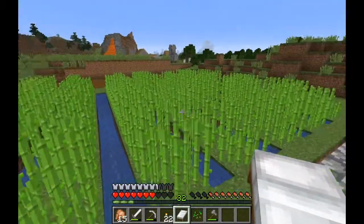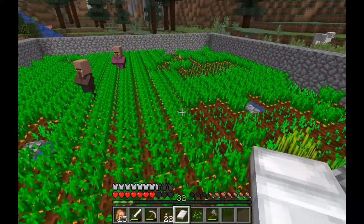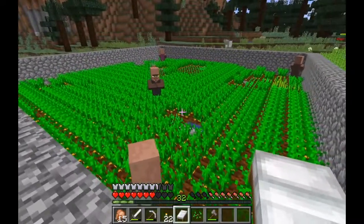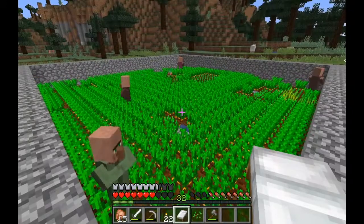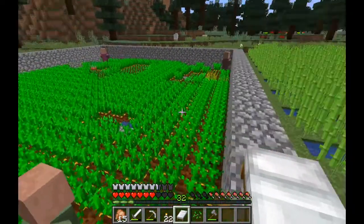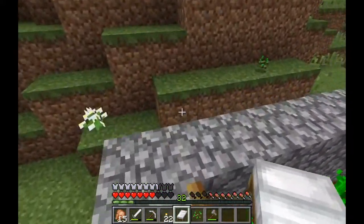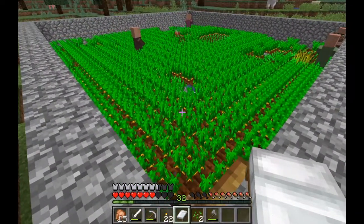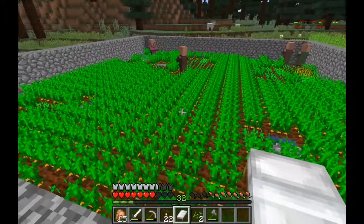Right now that's actually not our biggest problem. If you turn around here, these villagers haven't bred at all whatsoever — we haven't seen even hearts so far. We're just not getting lucky and we don't really know what the problem is. We're going to keep an eye on this and maybe try a few things — we'll probably try to fix this between episodes before we film the next one. In this amount of time they didn't breed at all, so we're going to take a break from this. For the rest of this episode, we want to go back to our base and start working on our XP farm using the zombie spawner we found and showed you at the beginning of the episode. We need a good XP grinder for the enchantment project and it's time to go make it.